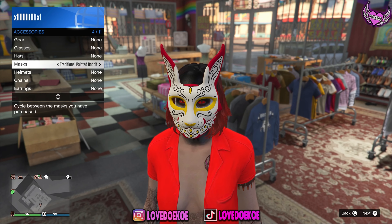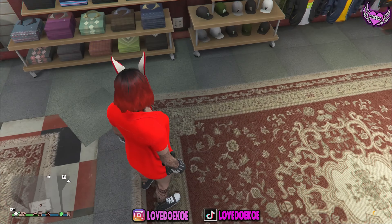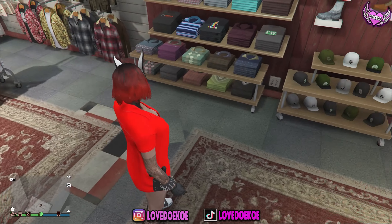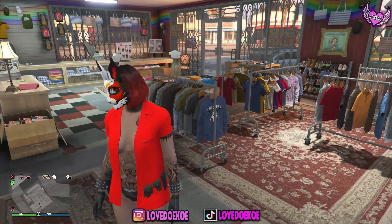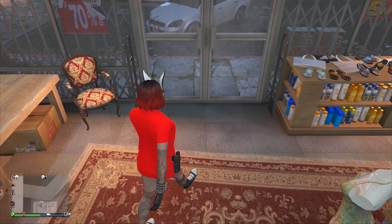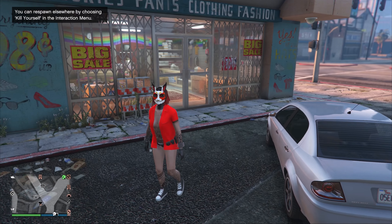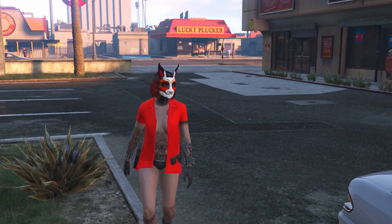With the normal rabbit mask it will kinda look like this, and with the GTA Plus membership mask it will look like this. You can now save the outfit in any slot of your choice. So this was the outfit tutorial — drop a like and subscribe to the channel for more content like this. I'll see you all later, bye bye!